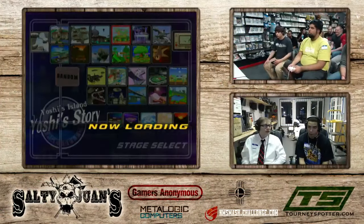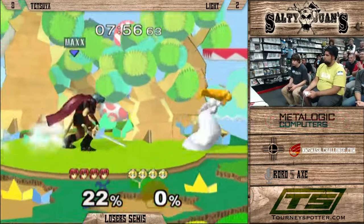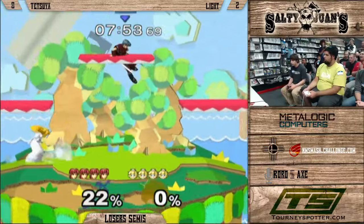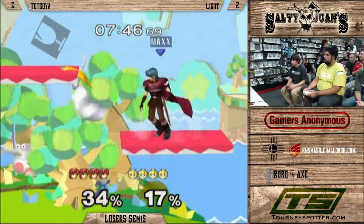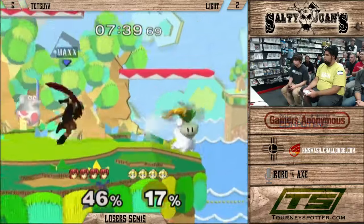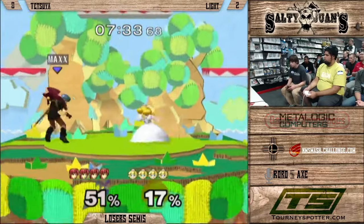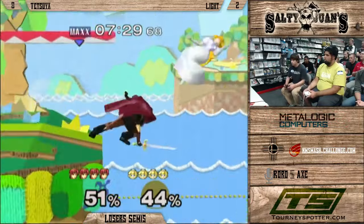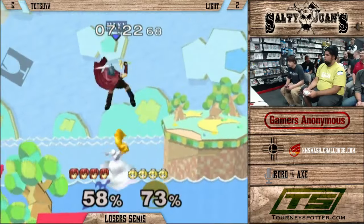Whether you're able to gimp him or not could be a big deciding factor. It's way more difficult to gimp Peach, but in turn, Peach has a way harder time getting in against Fox — so they both have their pros and cons. Now we're seeing Marth on Yoshi's. Maybe there's a little salt — like, Fox just got edge guarded immediately off 0%, so let's switch it up. But Light knows this matchup pretty well. He's definitely played against Tai and Taj a lot, so he has a lot of Marth experience.